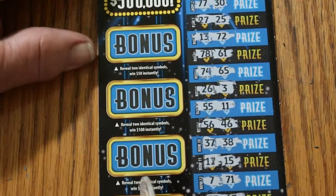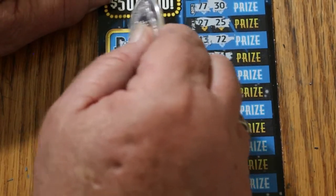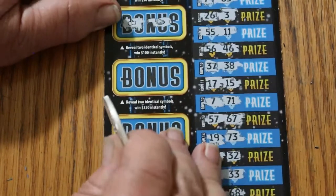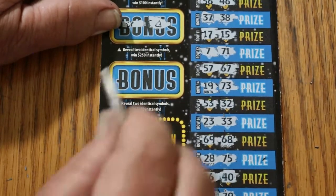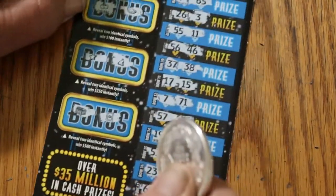Let's see what the bonuses have. For 50, two identical symbols — clover, wishbone. No. For 100 — cherries, watermelons. For 250 — a star and a hat. And for 500 — a chest and a safe. So nothing on the bonuses either.